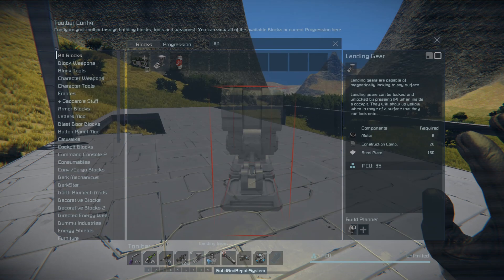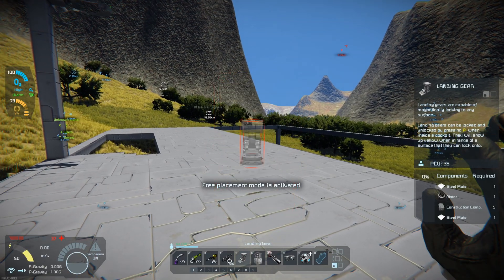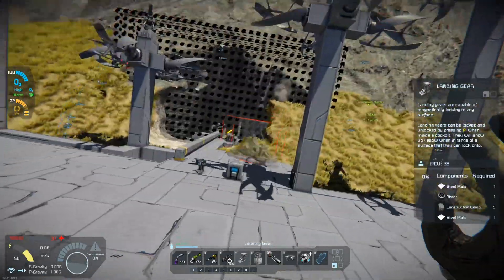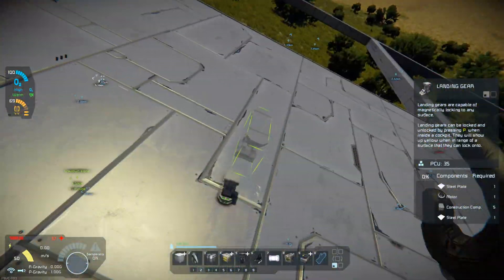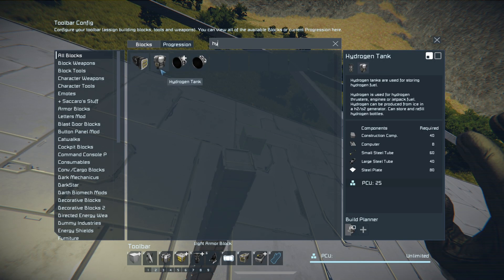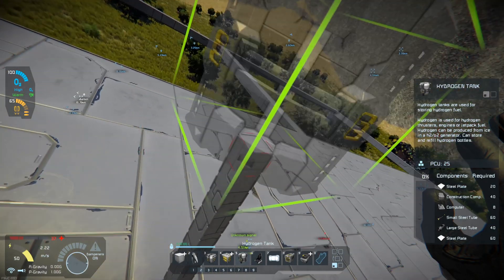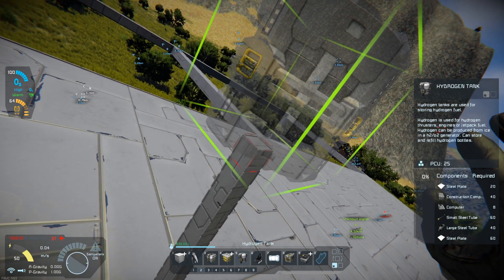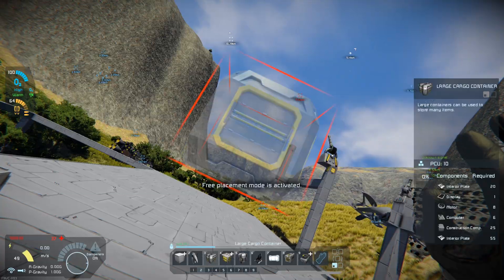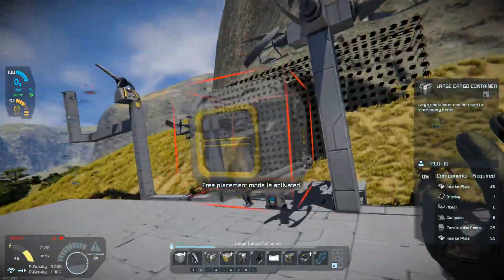Welcome back for episode 5 of Automating an Empire. As you'll see in this video, we're actually going to make a space-worthy miner. I'm trying to figure out whether I should use hydrogen — I think I should. Unfortunately I'll need to. Right now I don't really want to use the thruster components, but actually yeah, we can do that.